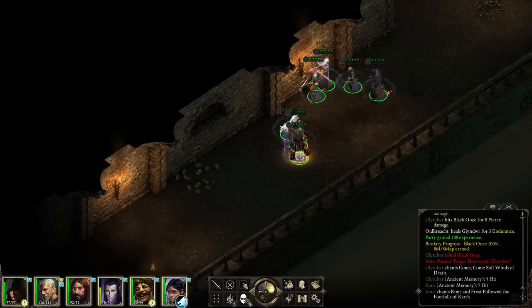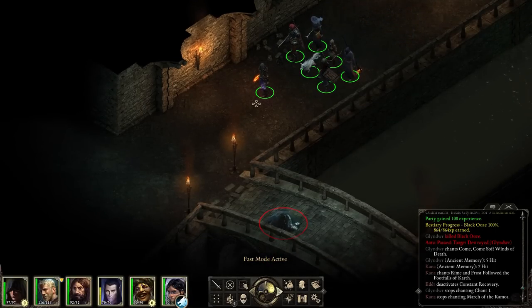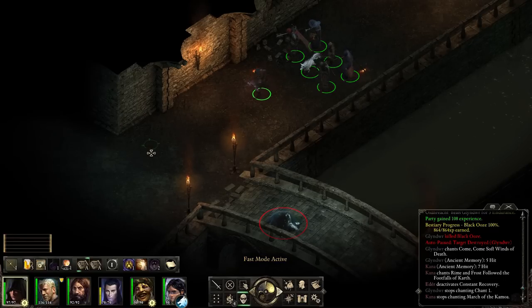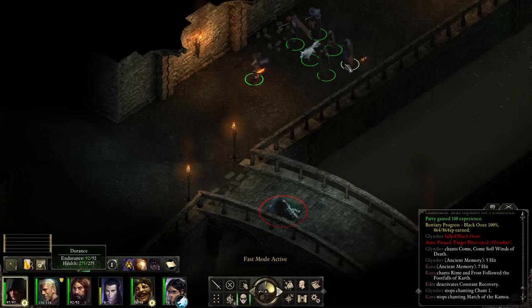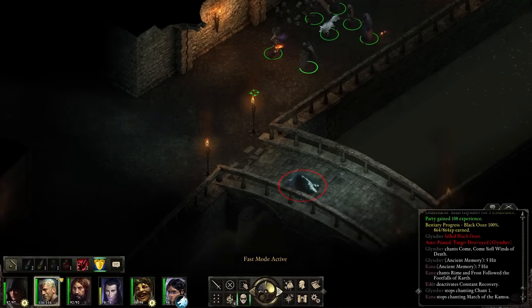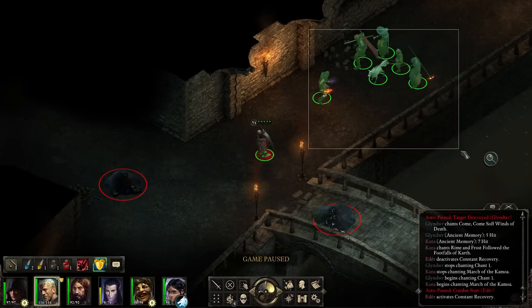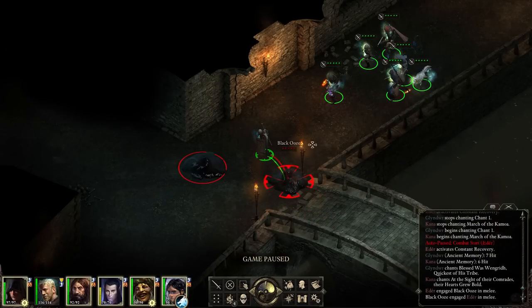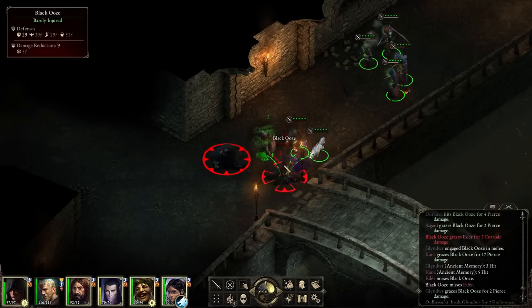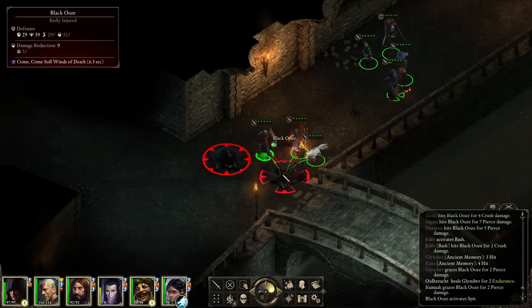Is there anything else behind - never mind, we've got its attention. Track! Everyone get involved. We should be able to kill it very quickly. Very nice - we've got 100% in the black ooze bestiary entry. And it's dead, which is not so great of course. There's another one - let's go back into stealth. We've got two. Either, let's get you up there, fairly certain you can take on both. I'll just drag them all in and everyone against this one.